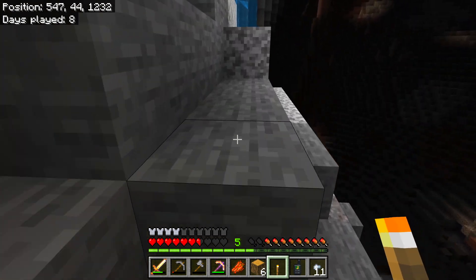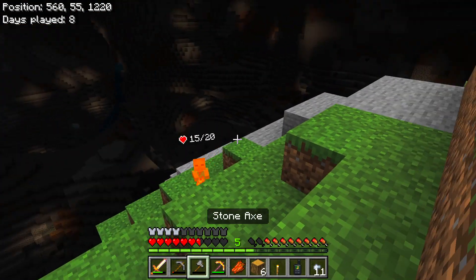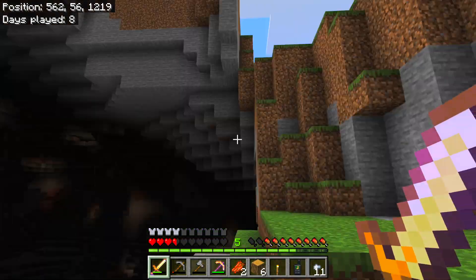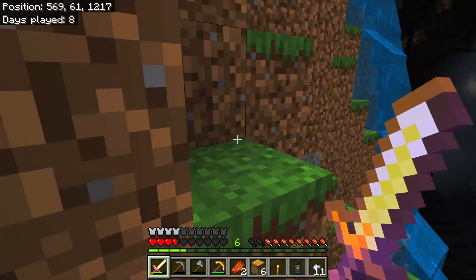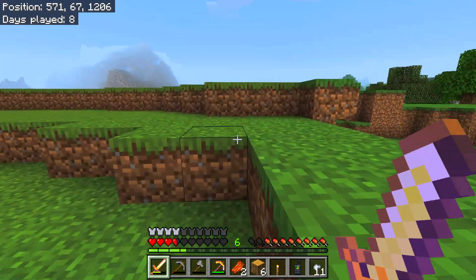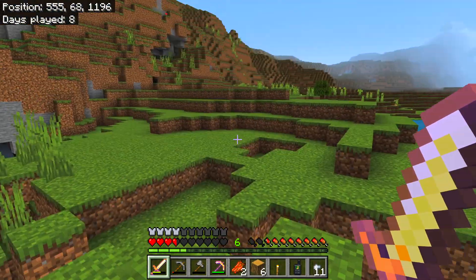Boom, dropped him. I suppose we could eat some rotten flesh — it poisons you though. There's a geobee down there, look. There's also a lot of skeletons down there. Here we go little dude — bring him out here so he burns. We could do with finding some food in there. No no no no — we need to go and find some food, I'm gonna die if I stay in here. Pity you can't eat bees because there is an absolute ton of them around here.